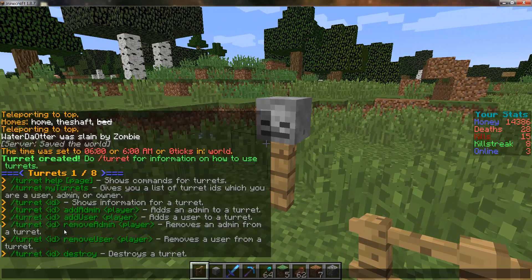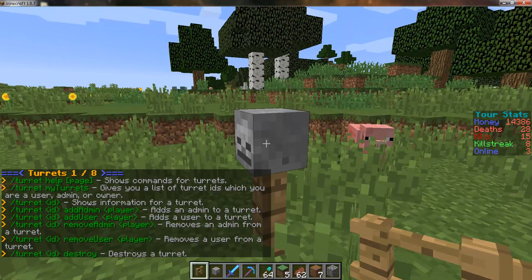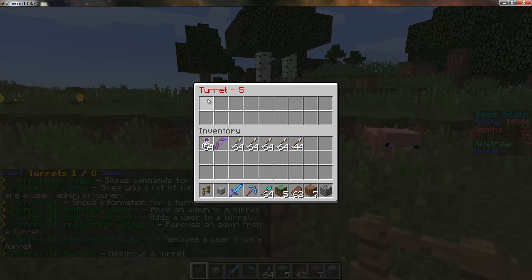You can do slash turret and it will tell you how to use it all. To add upgrades, all you have to do is right click it, place diamonds in for range, and place emeralds in for damage.